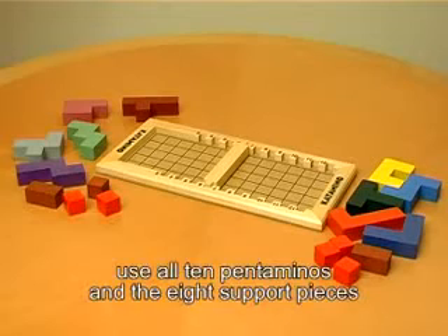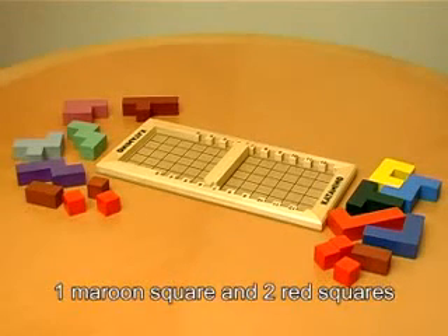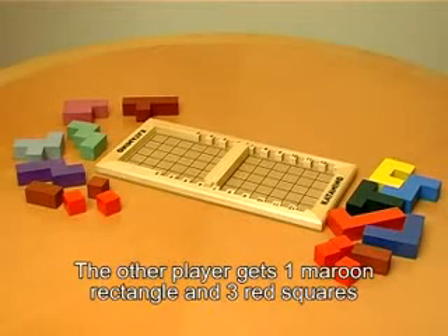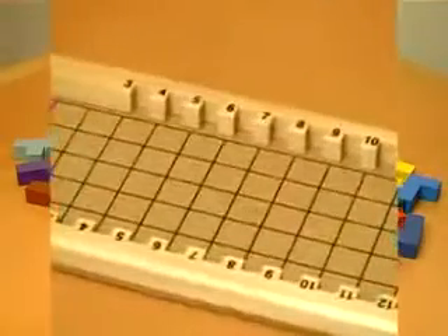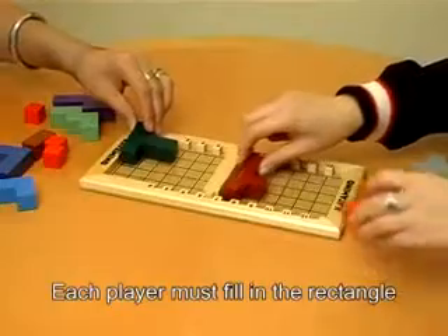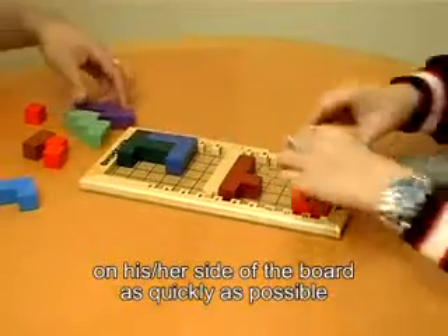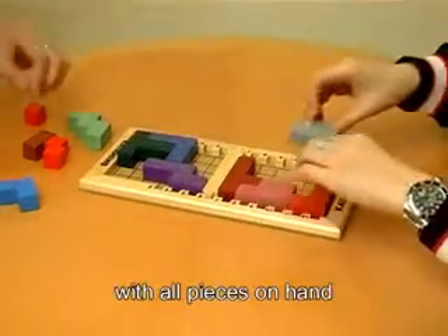In the 2-player game, use all 10 pentominoes and the 8 support pieces. The support pieces are divided between the 2 players — one player gets 1 maroon rectangle, 1 maroon square, and 2 red squares. Position the slider between 6 and 7. Each player must fill in the rectangle on his or her side of the board as quickly as possible with all pieces on hand.